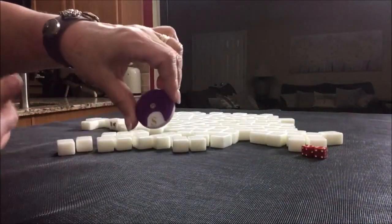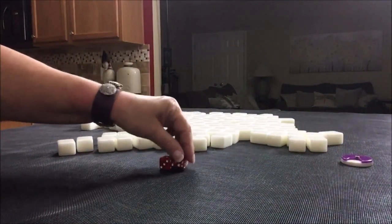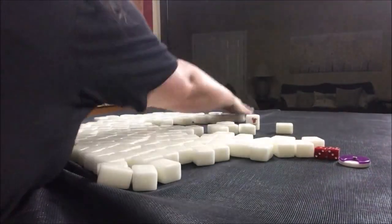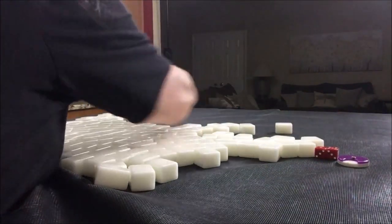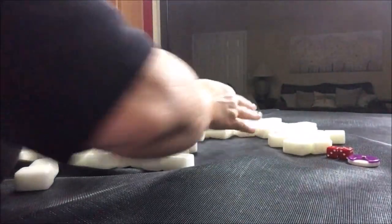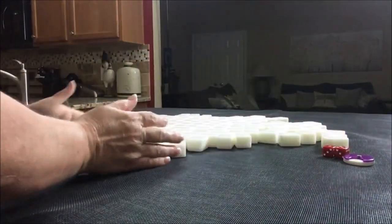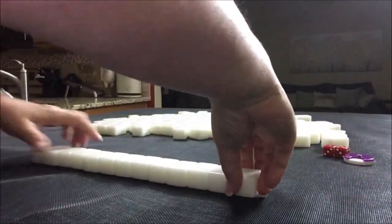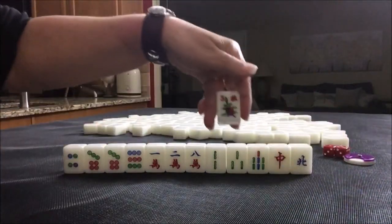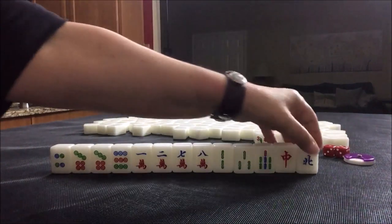Now we're going to do south round. I rolled a three, so we're going to be in west seat. We have a flower. We're in west seat, it's south round, so this north tile won't bring us any score.